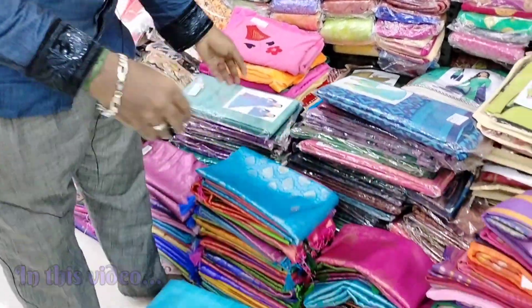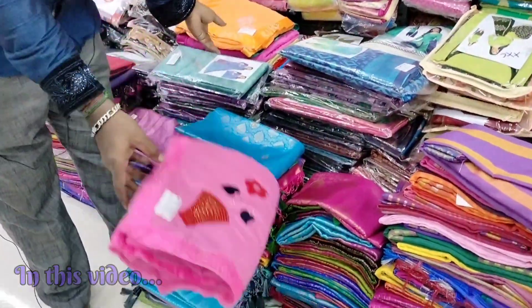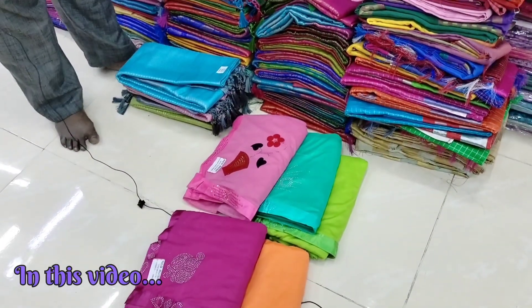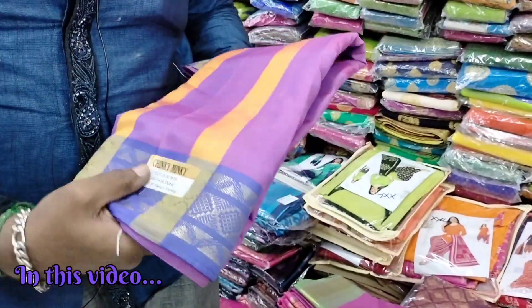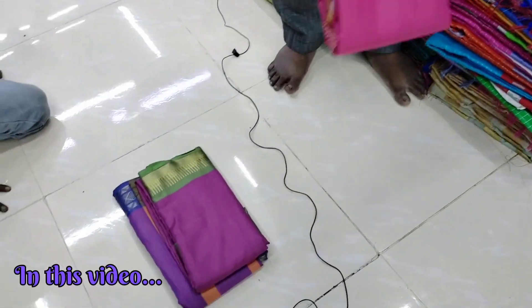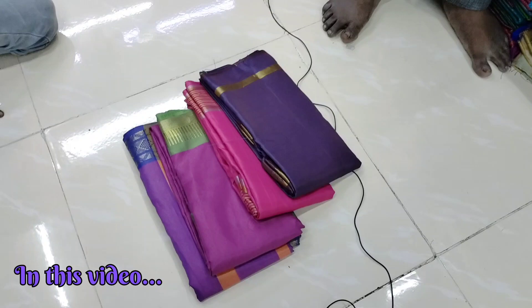We are going to have a combo offer. We will have a ₹9,000 combo. We will have a different car and we will have a different car. We will have a jerry bottle. This is ₹9,000. This is ₹8,000. This is ₹8,000. This is ₹2,300.